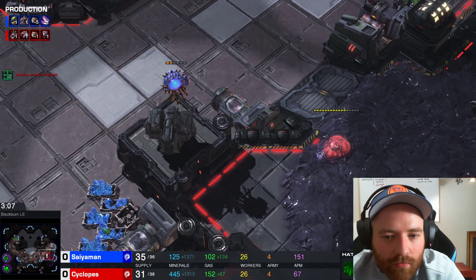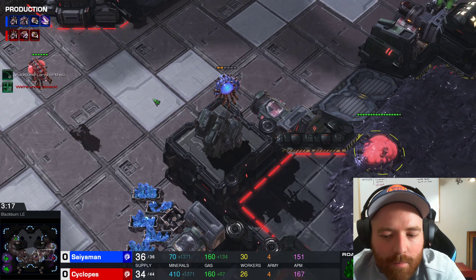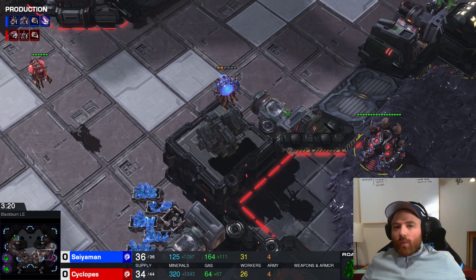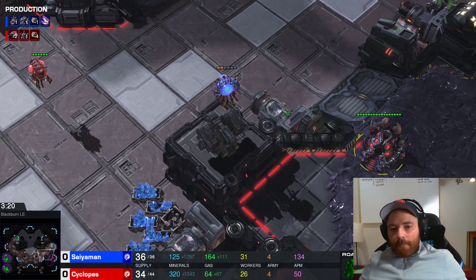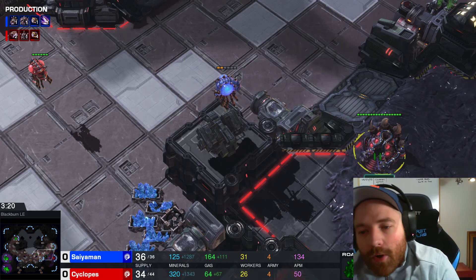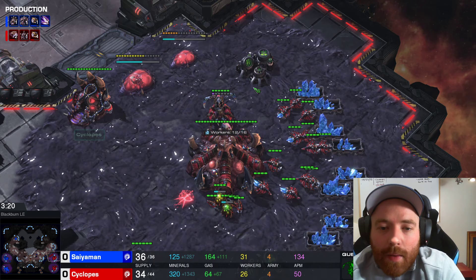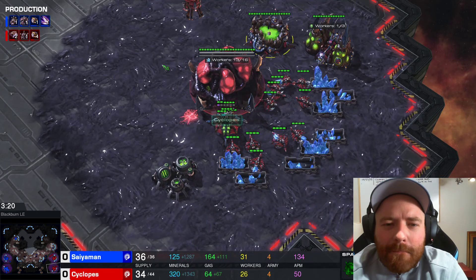This overlord's going to get picked off for free, but we do have good vision. We see our opponent immediately going for a roach warren. Now, just because you see a roach warren does not mean he's going straight for a roach-based anything. Players going two-base Mutalisk will purposely put a roach warren down and might even make a roach or two to try to sell it, but oftentimes they just make the roach warren somewhere visible to try and sell the fact that they're going super early lair. Just seeing a roach warren isn't enough — you might want to dip in and double check that they're not going two-base Muta.